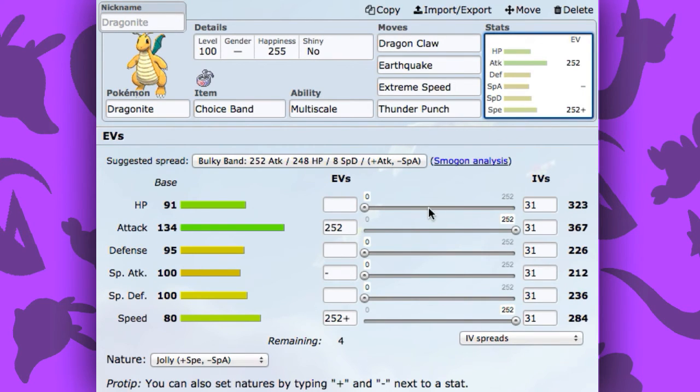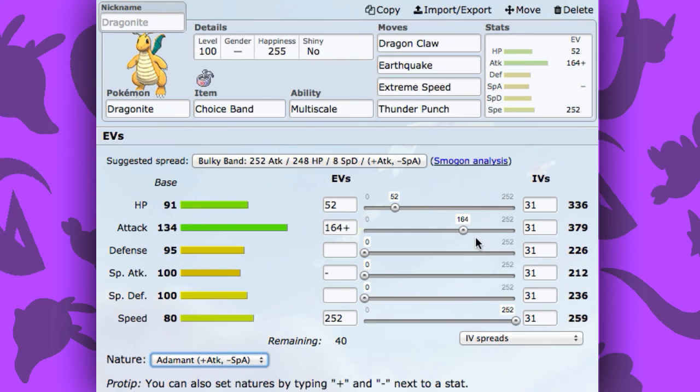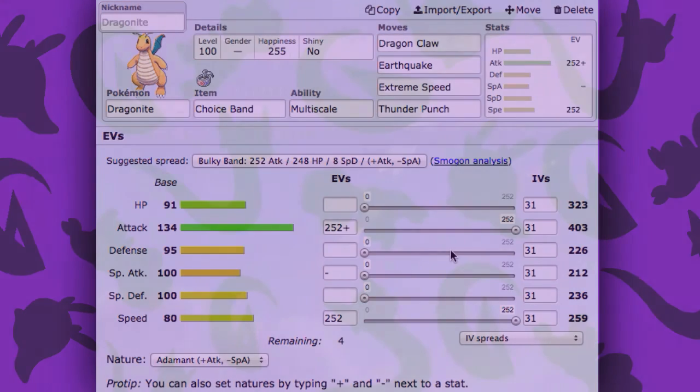I'm going to put Thunder Punch here for now. For the EVs, you're going to want full attack and full speed. You could also run full HP if you don't think Dragonite's really going to be outspeeding anything and you just want him to live attacks — it's a good revenge killer if you do that. You could also run a little bit of attack and HP with the rest in speed. For the nature, Jolly or Adamant — whatever you want to do. If you want this thing to just be killing everything, run full attack and full speed, because with that extra boost from Troyspan, you're just going to be hitting like a truck.